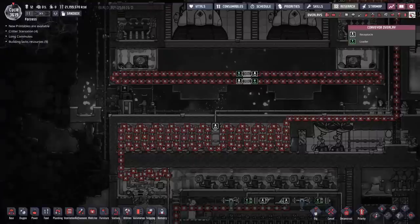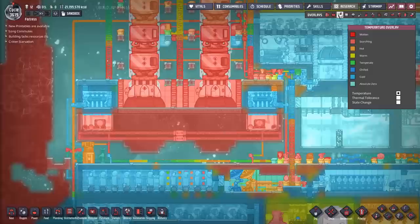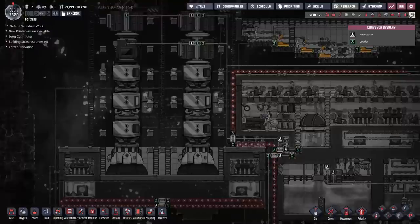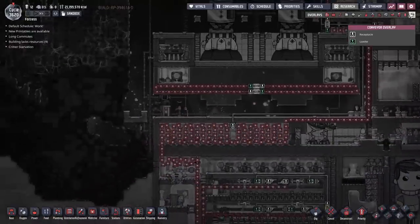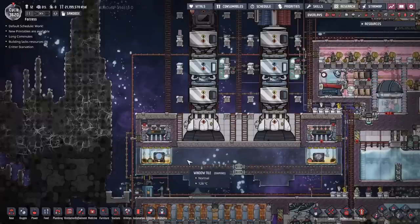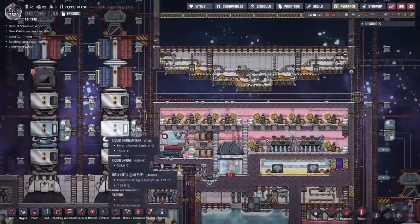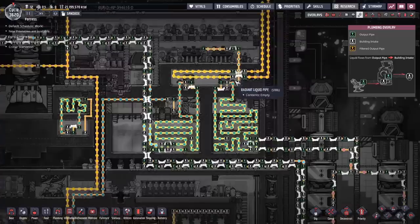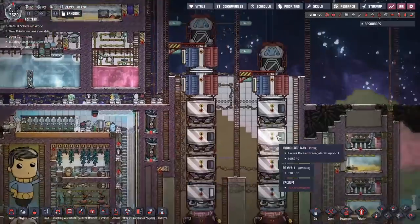There's a temperature equaliser down here. Looking at the temperature overlay there's a lot of temperature equalisation going on. I presume the regolith is getting chilled before it gets sent down to the shovels. Also all the heat from these rockets gets absorbed by the window tiles and dumped into the two steam turbines on either side. This is the petroleum rockets over here, and the liquid oxygen and liquid hydrogen gets made over here and sent into these two rockets.